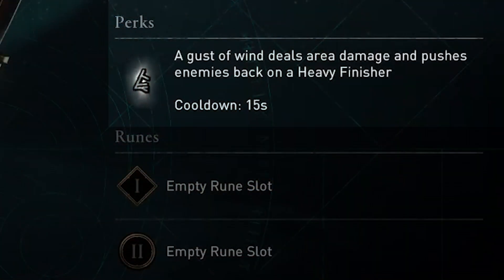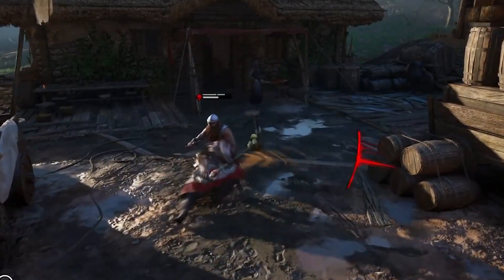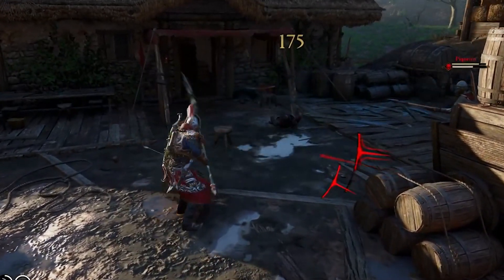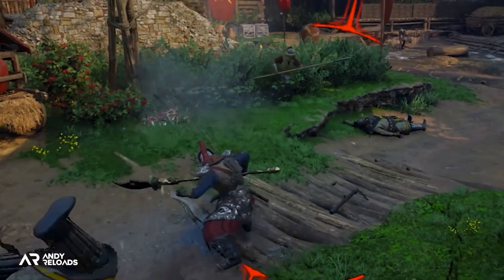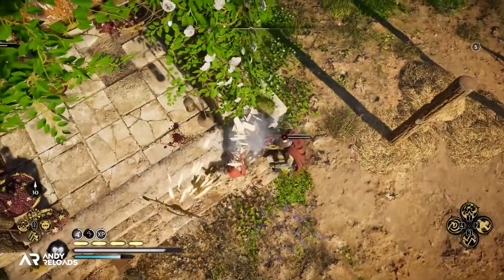However, that doesn't mean the weapon is boring. On a heavy finisher, a gust of wind appears, deals area damage and pushes enemies back — so similar to the armor set, but more focused and in a straight line. The gust of wind can attack enemies around you and interrupt their attacks, for example. Might be great if you need to heal up, but not sure how it will fit in the long run.